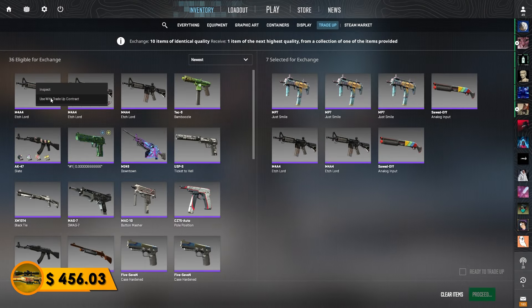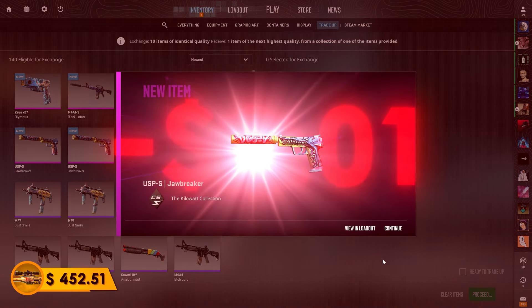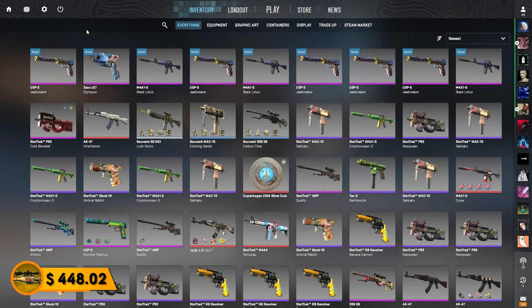Last trade-up, please give me the Black Lotus. Another USP? Are you kidding me? Oh, that's so unlucky.